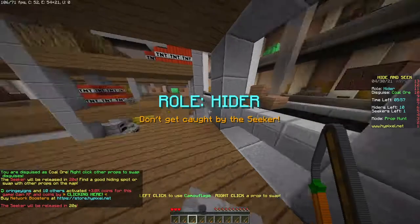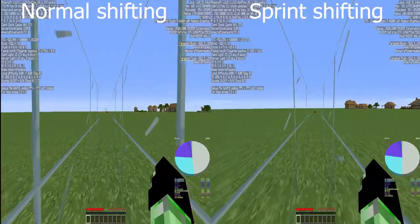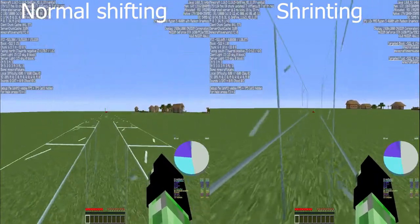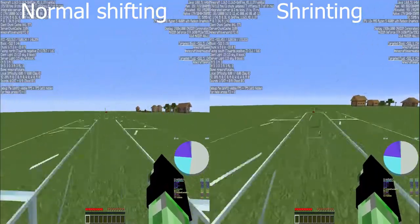So apparently in Minecraft Java you can't move backwards, but you can sprint shift. Don't know how that works, and as you can see in this side-by-side comparison, sprint shifting — I'll refer to it as sprinting from now on — is faster than normal shifting. Jumping usually doesn't help all that much when you're shift walking, but when you're sprinting it's very efficient.